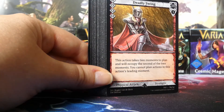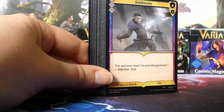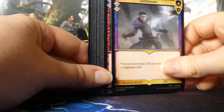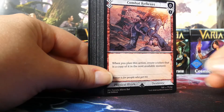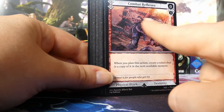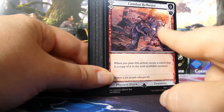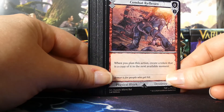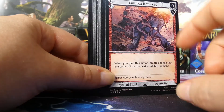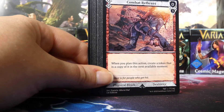We have the Deadly Swing card we've seen before, then Sublimate with multiples, and Combat Reflexes again. The Combat Reflexes art reminds us of Black Widow — similar outfit, hair, and combat stance, with a bit of a comic book style. It's a card we've seen across multiple decks.